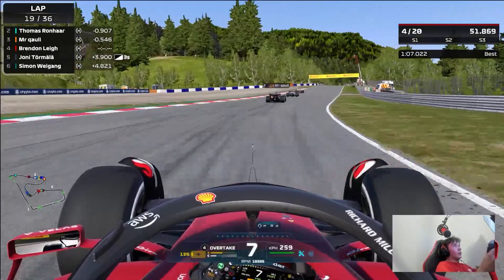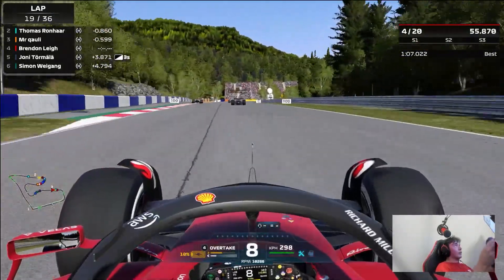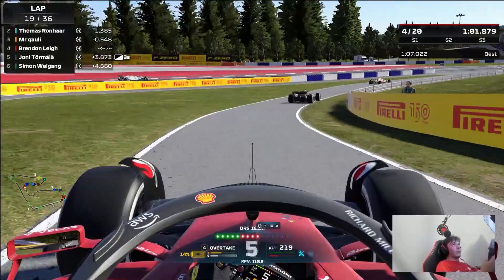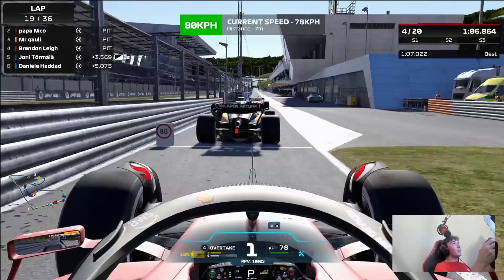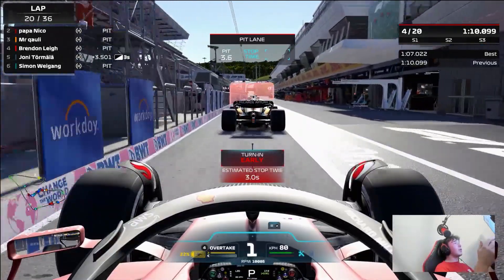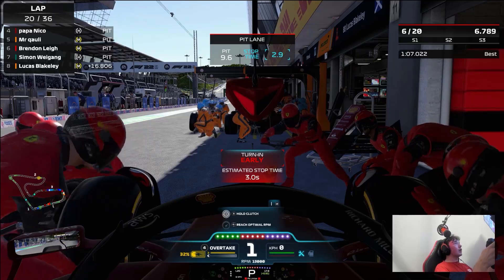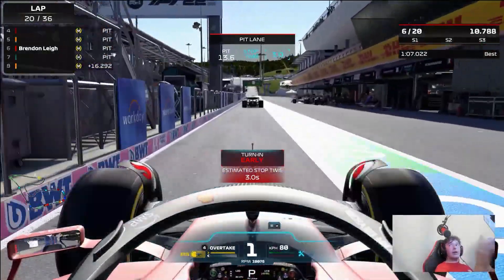Skipping on to lap 19 — now the pit window is open and people are starting to box already. Going into the pit lane, making sure you stay within the white lines — absolutely critical. Easy to pick up a five-second penalty by going outside them. Into the pit lane, onto the limiter, down into pit lane speed. And you can see instantly we get the early tyre change triggered — I think it was a glitch to be honest, because I don't remember pressing the button by mistake. So that was really unfortunate — we're losing about a second in the pit stop window.